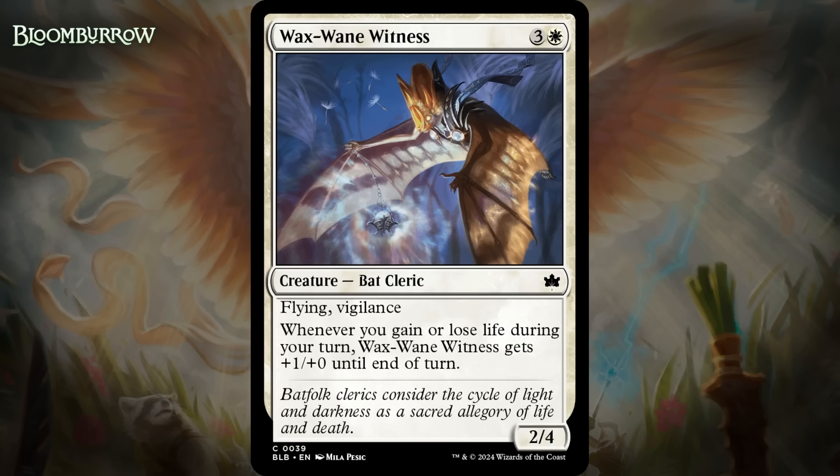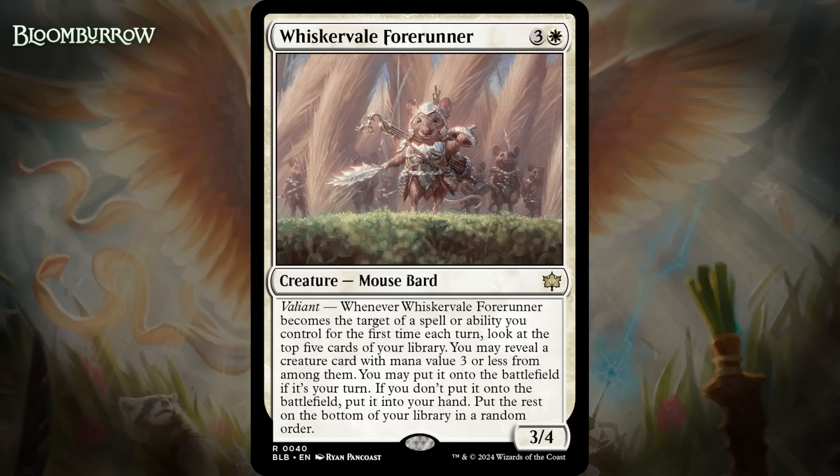Next up, it's Waxwane Witness, which for three generic and a white is a 2/4 bat cleric at common with flying and vigilance. Whenever you gain or lose life during your turn, it gets +1/+0 until end of turn. A 4-mana 2/4 flying vigilance is actually pretty solid — that's a stat line that will stand up in a lot of limited formats, simultaneously letting you pressure your opponent while also not giving up that much in terms of letting your opponent attack you. I think that card would probably be a C, a C- at the very worst, and this is going to be a 3/4 a decent chunk of the time, and that makes a significant difference. I'm giving it a C+.